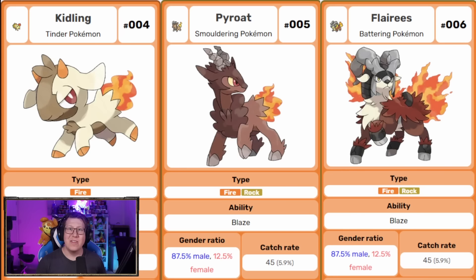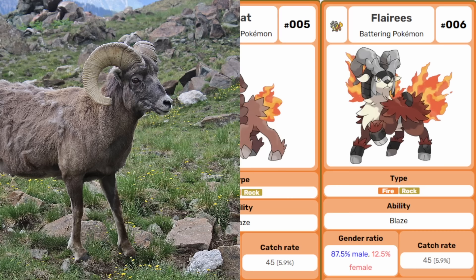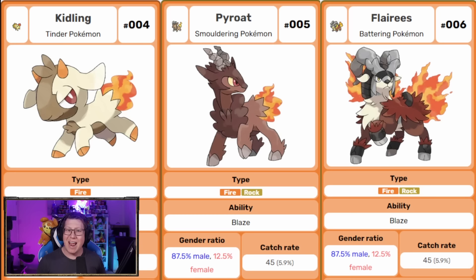The fire starter is called Kiddling, and it is based on a goat. You can see it evolves into Pyrote, which becomes a fire and rock type, and then evolves into Flairies, which has now got that full ram influence and those massive horns. It also has the word 'Aries' in its name — obviously the star sign — and you can see the flaming tail there as well.